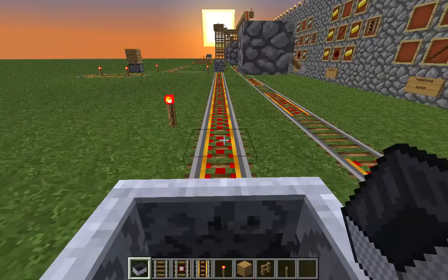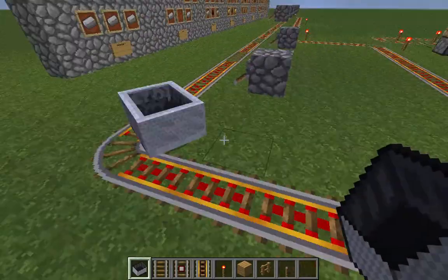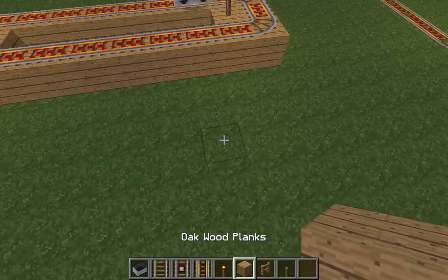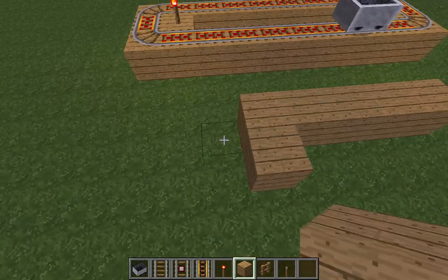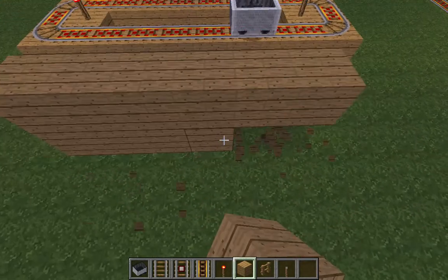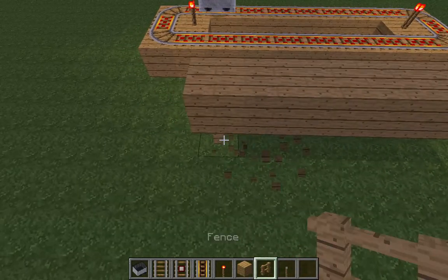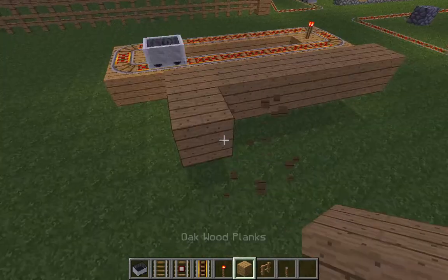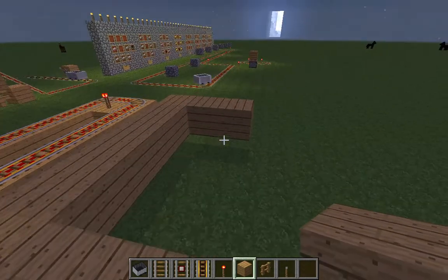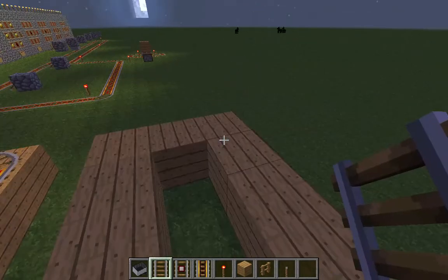This is technically a rollercoaster that I'm on right now. This is a small example — you would just take wooden planks, put fences under it to make it look more realistic. This is technically a rollercoaster right here — call it whatever you want, but I think it's a rollercoaster.